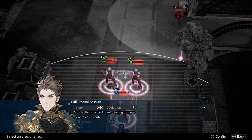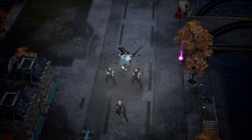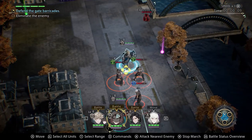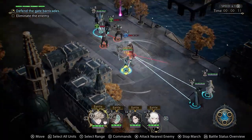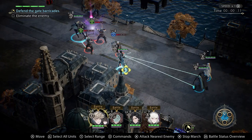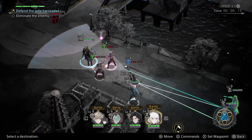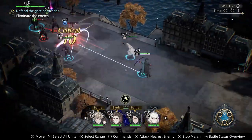As you'll learn early on, flanking and attacking an enemy from behind grants you extra damage. Flanking is relatively easy to do, as the enemies tend to attack whoever came into their sight first, meaning once they are engaged with your first unit, you can move the rest of your units around behind them for the bonus damage. Just be mindful of where other enemies are, as you can be flanked too.